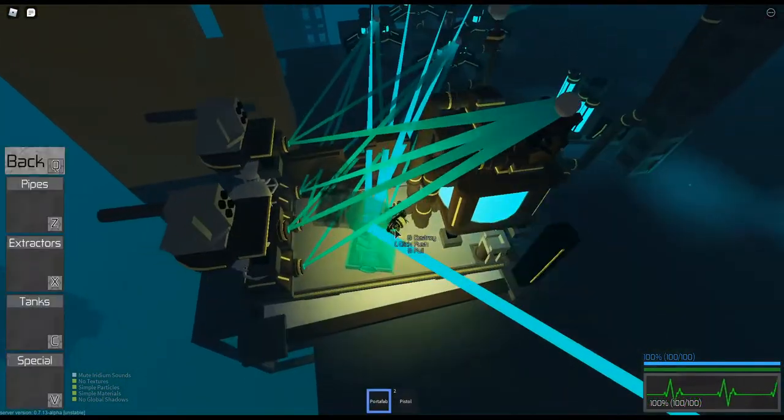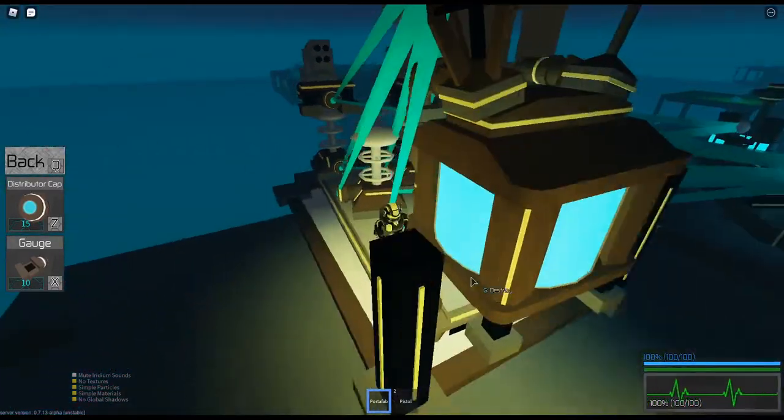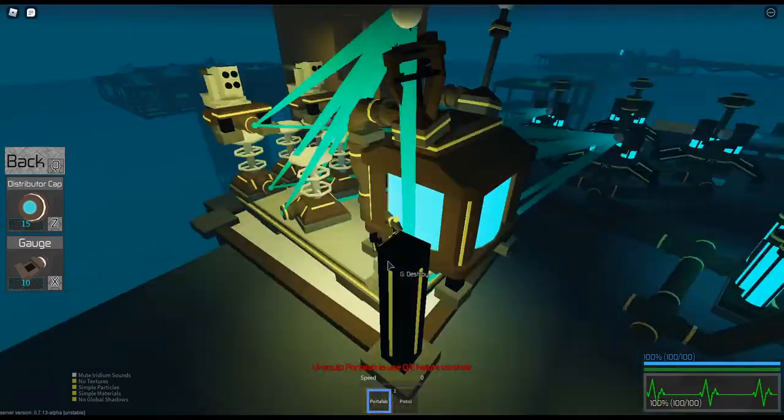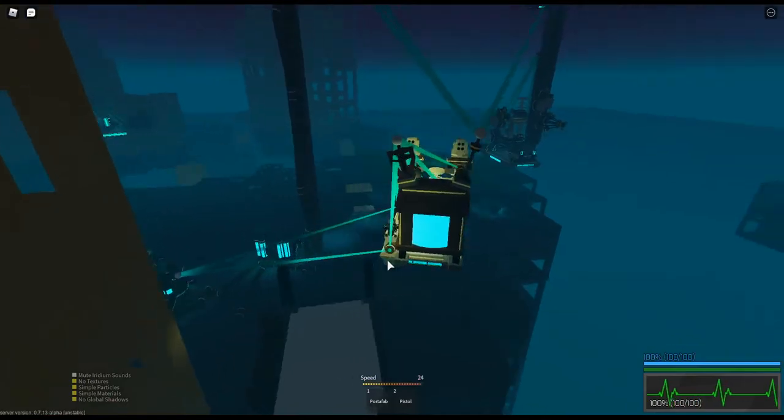You can also add a spawn if you want to continue and infiltrate the base — it just depends. Everyone likes these different; it always depends on the situation and how you're going to infiltrate the base. There we go — we have a barge that we can use to enter someone's base.